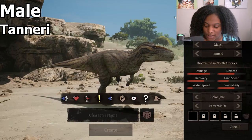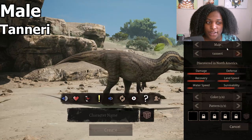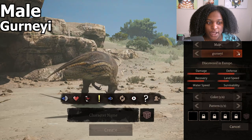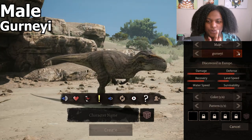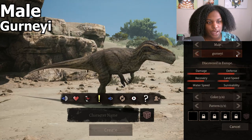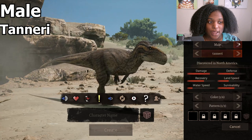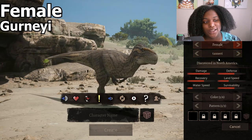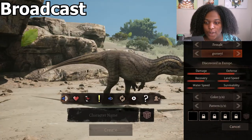Let's get started. This is our balanced subspecies discovered in North America — Torvosaurus tanneri. Our next one, gerenai, was discovered in Europe. I'm not sure what's different about it; I think it's mostly the face. We have two subspecies — tanneri and gerenai — and here's the male and female skins, which look exactly the same to me.